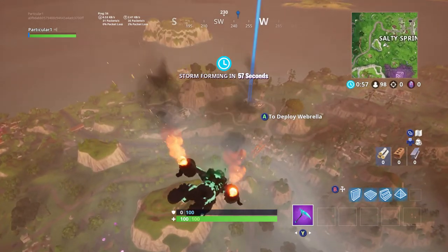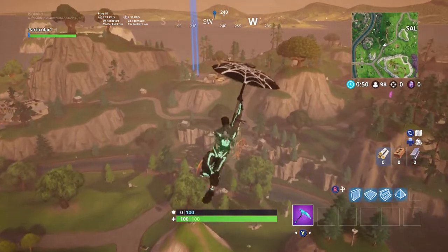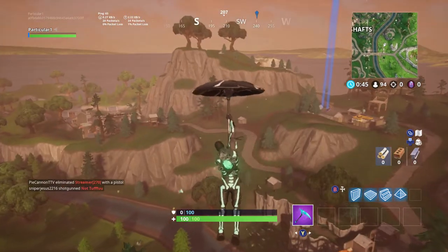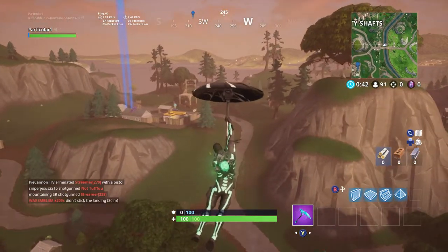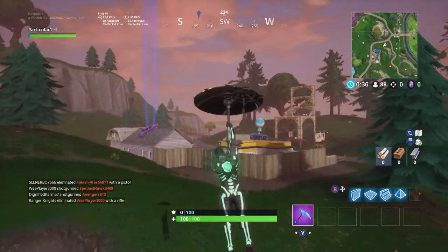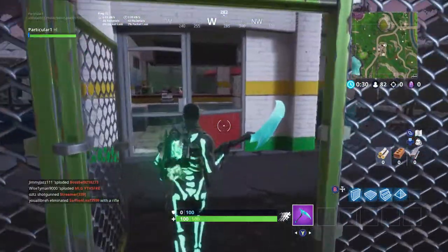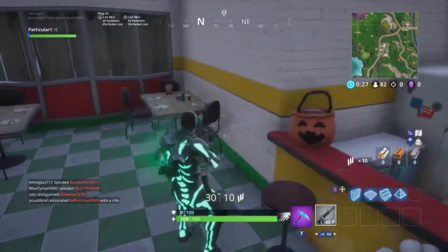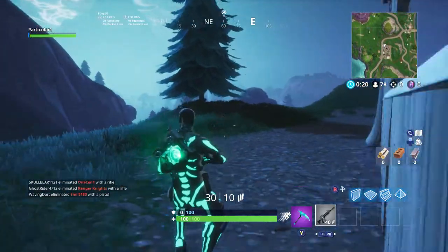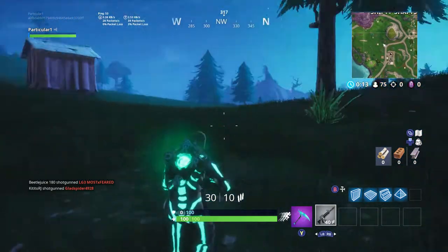Someone is like on top of me. This is the craziest thing I've ever seen in Fortnite. I need to get over here — I want to find zombies, that is my goal. I should be able to find them. Oh my god, this is so cool looking — it's a little scary, just a little bit.